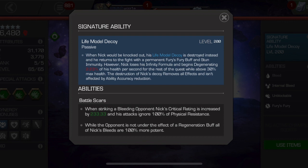Before the SIG ability, I want to talk about everything else and the basic mechanics of this champion. We'll start with Battle Scars. When striking a bleeding opponent, Nick's Critical Rating is increased by 233.33 and his attacks ignore 100% of physical resistance. While the opponent is not under the effect of a regeneration buff, all of Nick's bleeds are 100% more potent. If your opponent is not bleed immune, your critical rating is constantly increased and you just utterly destroy them, because you're always going to be bleeding them.